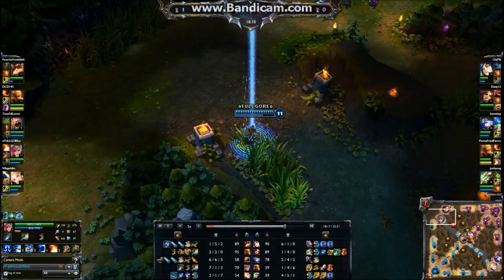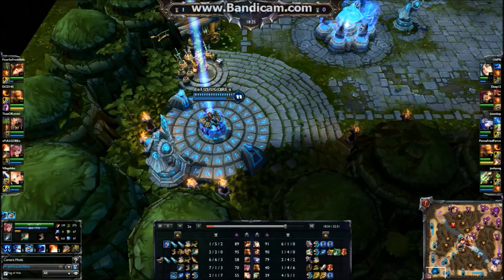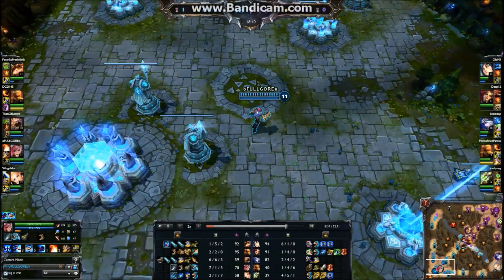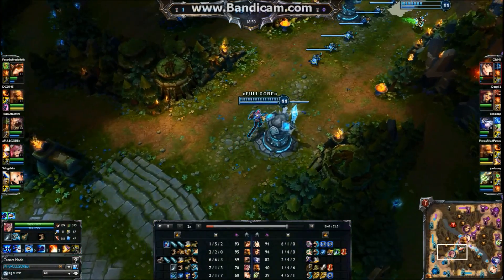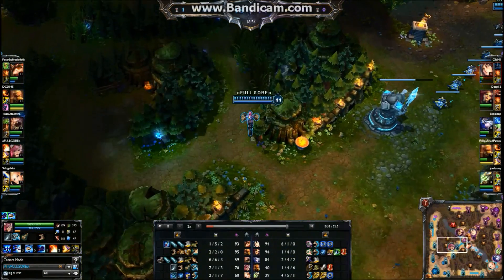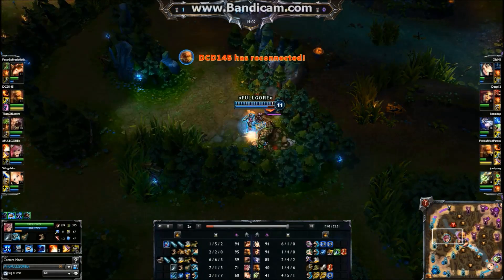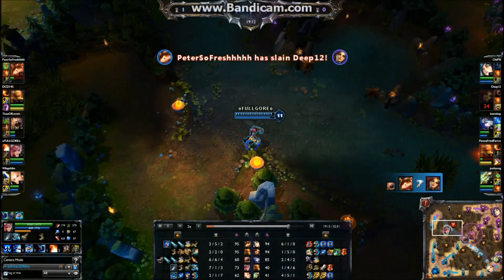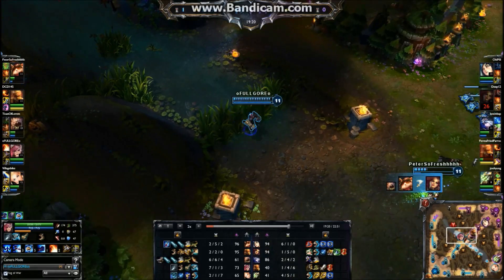It's very easy to free roam as Vi. I have noticed that her jungle time is a lot faster than Darius, who previously was my fastest jungler. Due to the fact that she can just jump over walls with her Q and hit whatever camp, this makes jungling a lot faster. Like this - I can just go get blue and by the time I finish blue my Q is off cooldown, so I can just jump over walls. Vi has become my fastest jungler as of now.